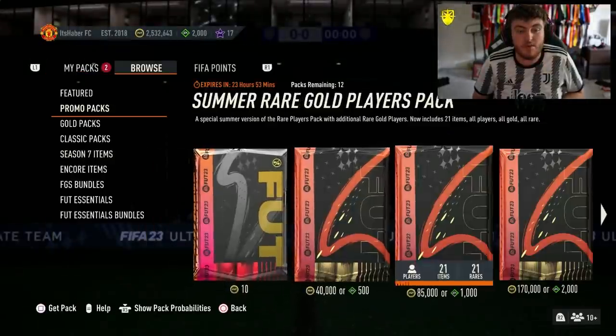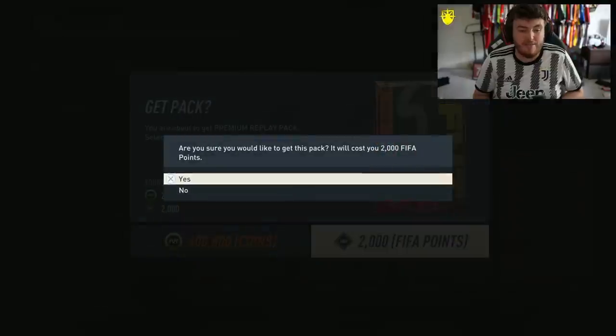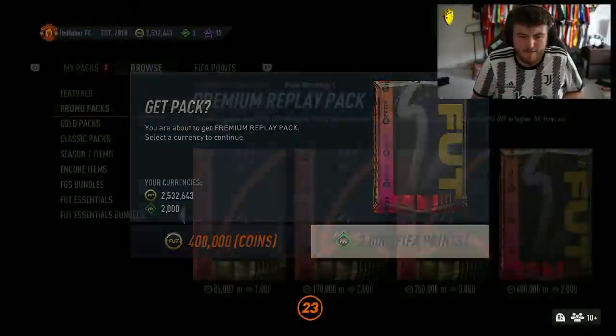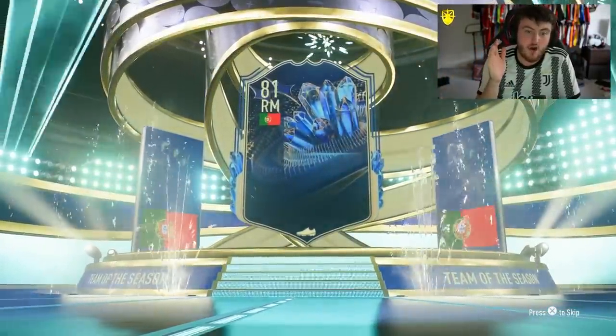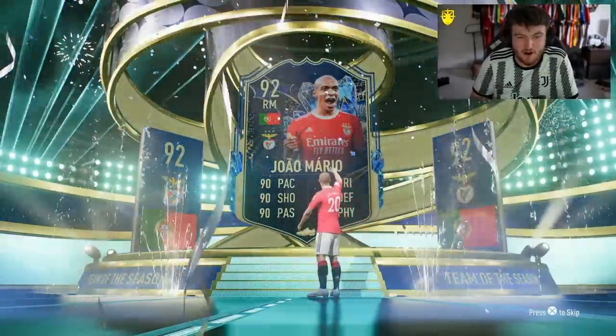Of course, if you guys want to buy any coins to get yourself these packs, check out u7buy.com. Link in the description, use code HABER to save yourself 6% off. Let's open up the premium replay pack for 2,000 FIFA points now and see if this one is any better. Team of the season on the front again — we're going to get ourselves Portuguese right-mid João Mário. We're building a really nice Portuguese league team right now — João Mário and Pedro Goncalves.